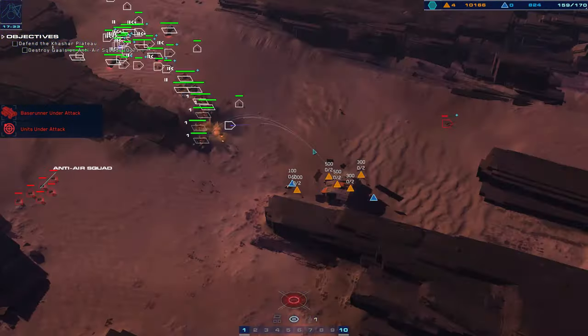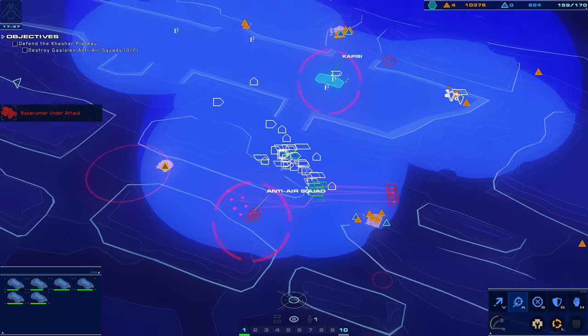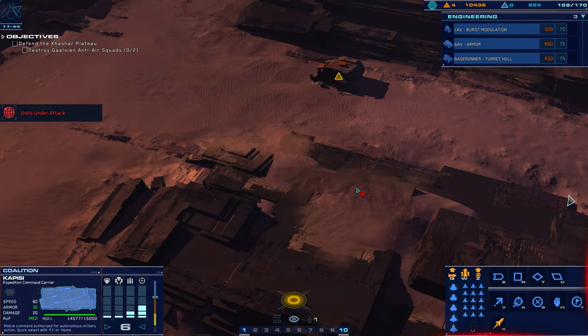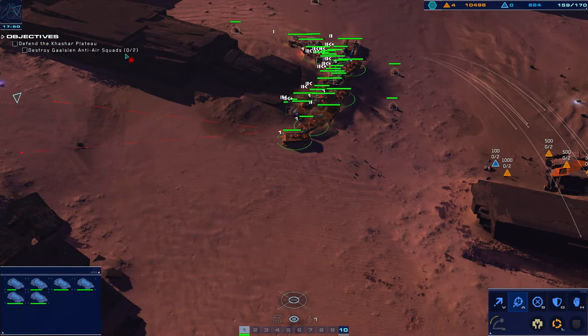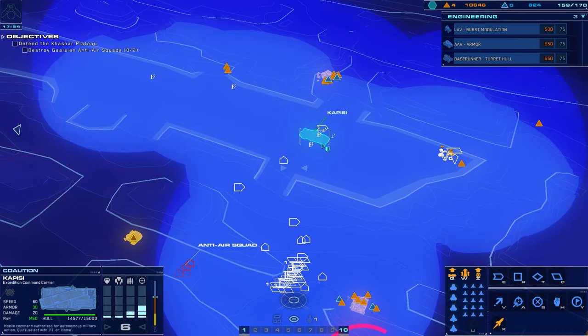Nothing over there. I also lost the salvager. The battlecruiser is taking fire. Engage hostiles along the way. Hostile siege cruiser sighted. These guys are still moving — holy shit, where are you going? And these anti-air squads just ignored me. That's fucking rude. I'm probably gonna need some more salvagers.